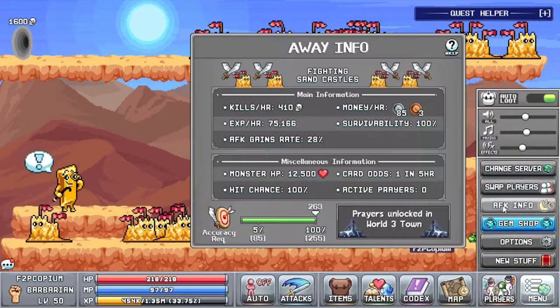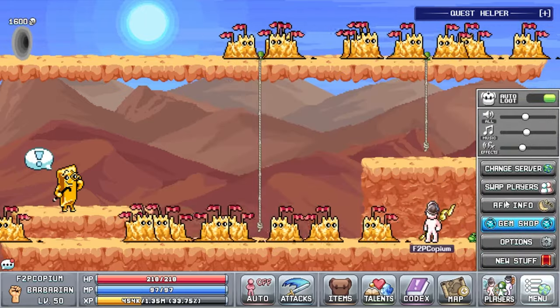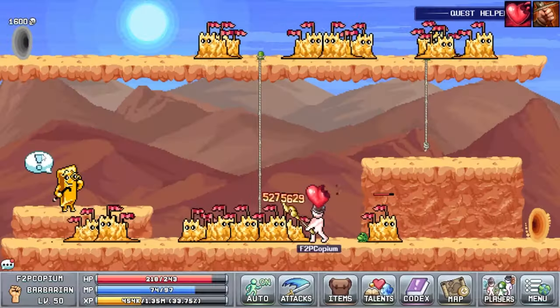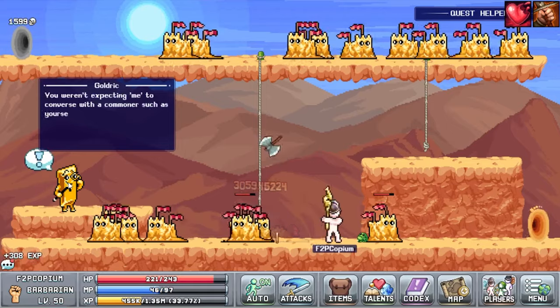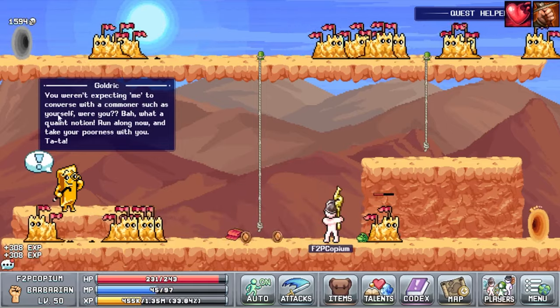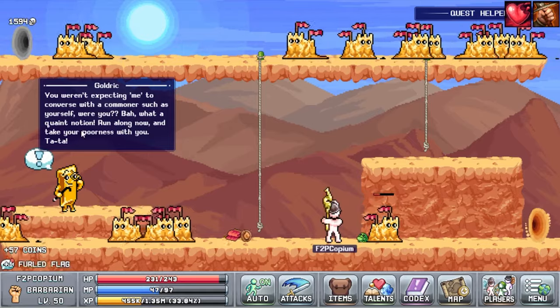But aren't you pushing on a barbarian — he needs brawn not brains, right? Well my young padawan, wisdom as you may have already guessed is a warrior's secondary stat, providing accuracy, and doing this kept me well ahead of where I needed to be with accuracy throughout World 2.